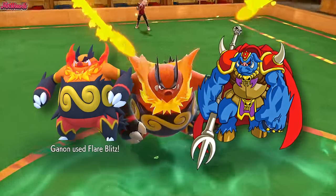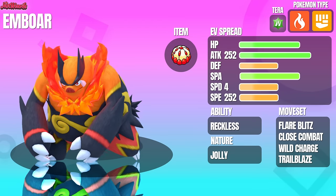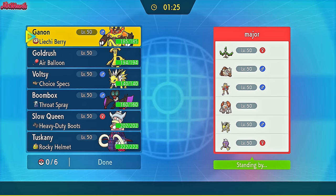Has anyone ever seen Emboar and Ganon in the same room? I haven't, that's for sure. Anyway, today we're going to be showcasing Emboar with a nifty little set I crafted utilising the Lychee Berry and the Trailblaze move. The first battle with Emboar is against Simon from the Pokemon Battle Hub Discord, and this one's a good'un. So without further ado, I present to you all the Emboar video.